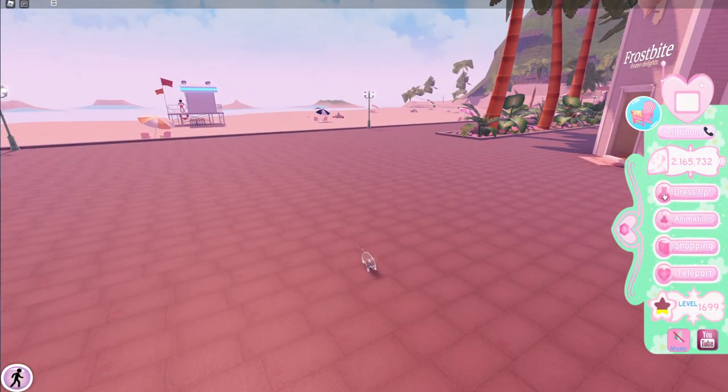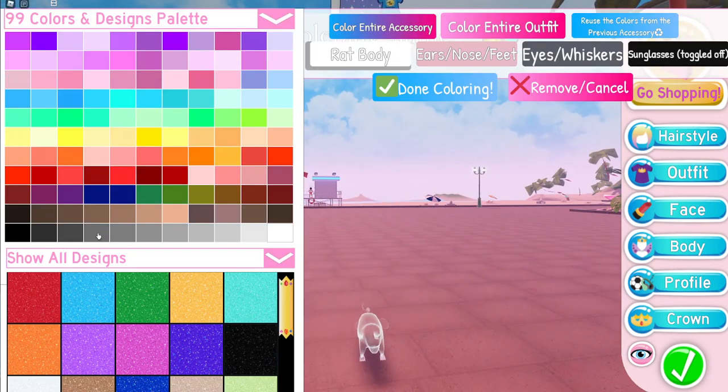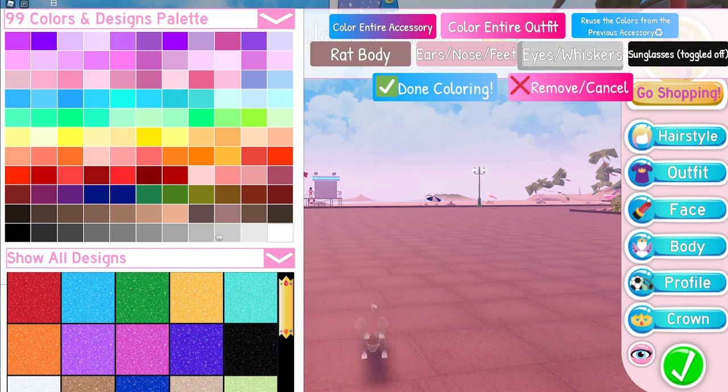Once you have the potion on, just go back into here and then change the colour of the rat to whatever colour the floor is that you're on. So let's just change this all to this colour.